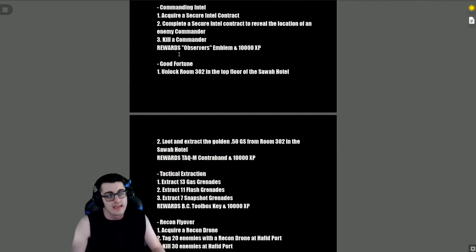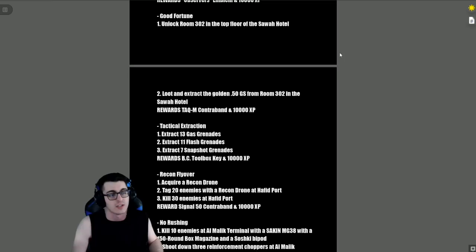'Commanding Intel' — acquire a Secure Intel contract, complete it to reveal the location of an enemy commander, then kill the commander. Reward is the Observer's Emblem and 10,000 XP. A commander is the guy that pops up in a gunship that will start tracking you down — just shoot him down.